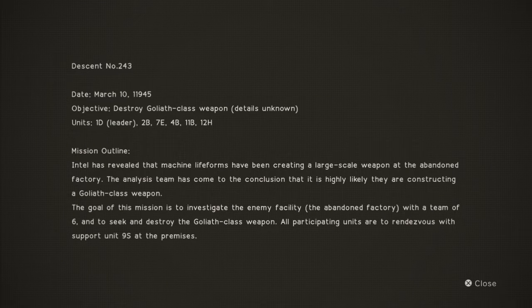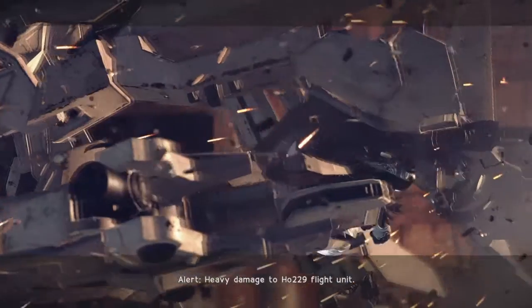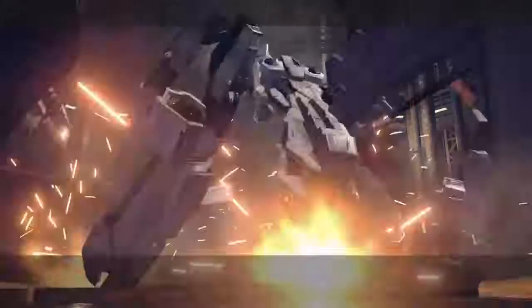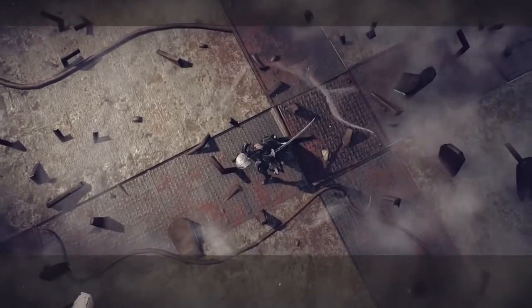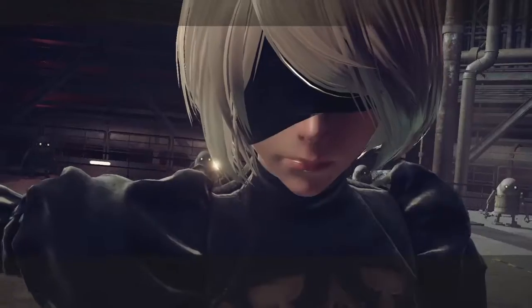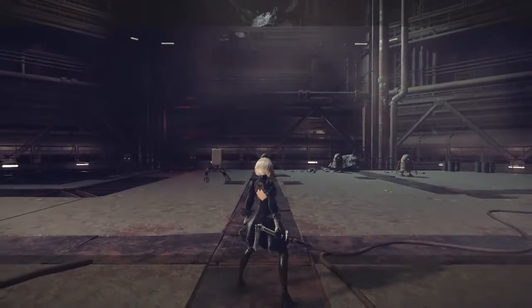Alright, descent number two four three, date March 10th, 11 9 4 5, objective: destroy goliath class weapon, details unknown, unit 1D leader. I didn't realize — activating short-range attack gear. Okay that's hot. Alert: large enemy group detected. Yes, I'm aware of that — well, I was not.